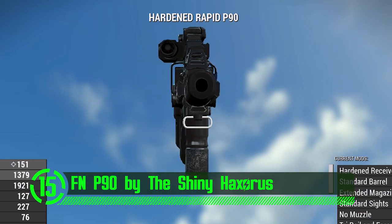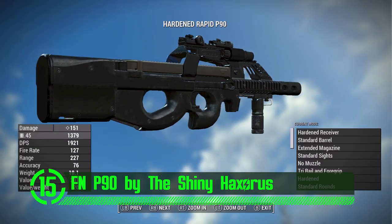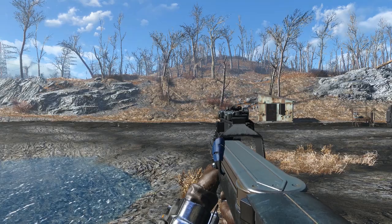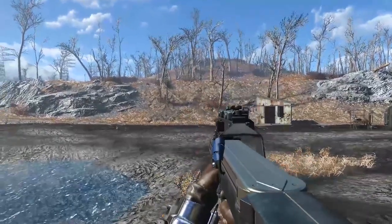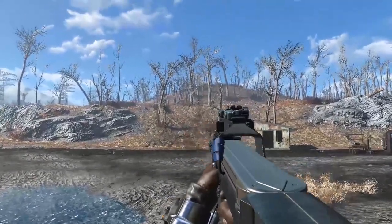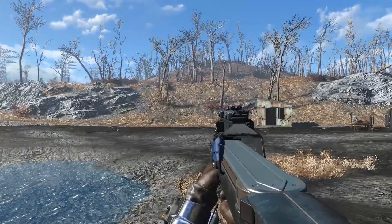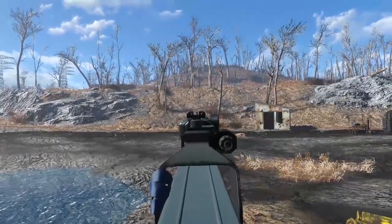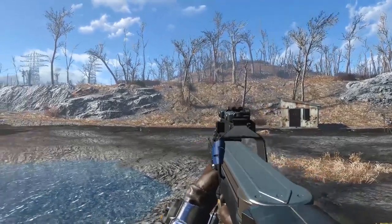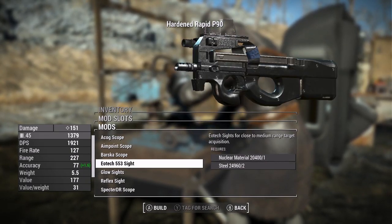This weapon mod is so realistic it comes with its own lore background. It was designed by FN Herstal and just came into use at the time of the war. According to the mod author, this gun showed up in Fallout 2 and Tactics as the HK P90C and the FN P90C respectively. The mod author wanted to go more realistic with its design — it doesn't use 10mm ammunition and has a bigger magazine. This beauty has been integrated into the game through the level lists and can be found on gunners and raider bosses, with some unique variants found throughout the world.